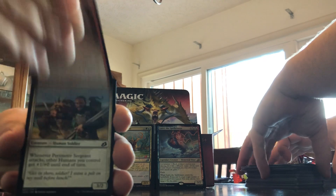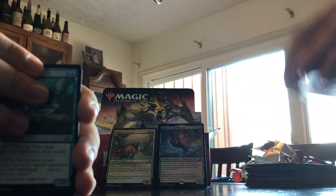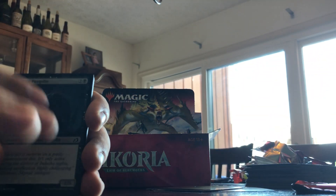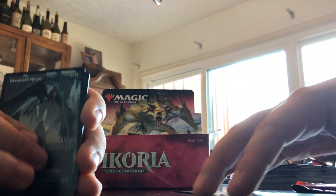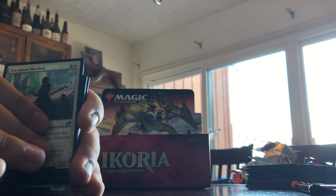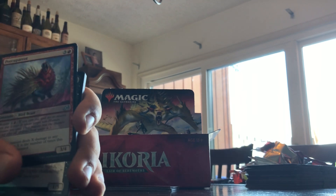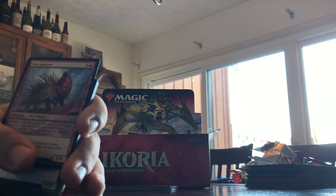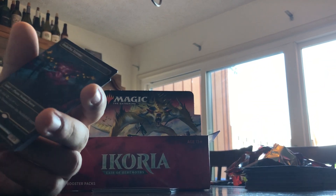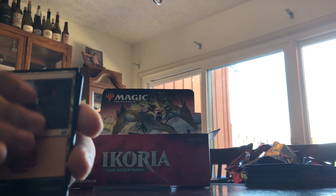Two packs left. Tentative Connection, Proudrisa Sergeant, Thieving Otter, Durable Coil Bug, Honey Mammoth, Gloom Pangolin — full art! Full art Dreamtail Heron. Blazing Volley, Day Squad Marshal, Valiant Rescuer, Wingspan Mentor, another Polly Parrot — full art! Mountain.